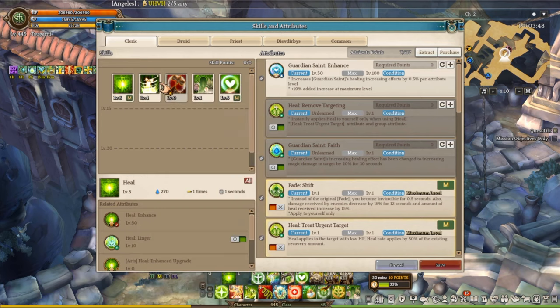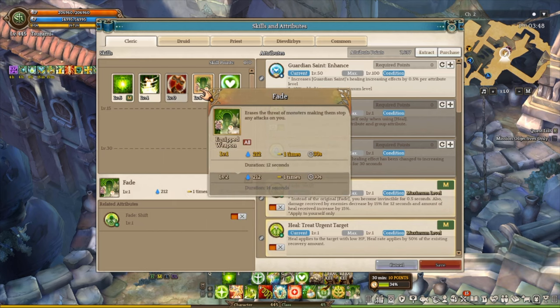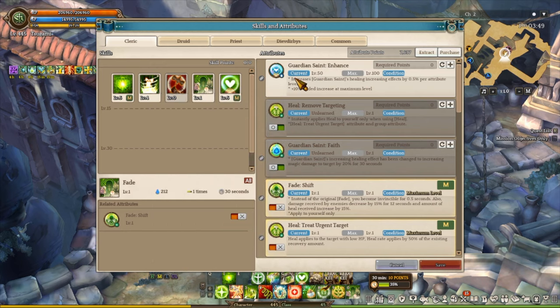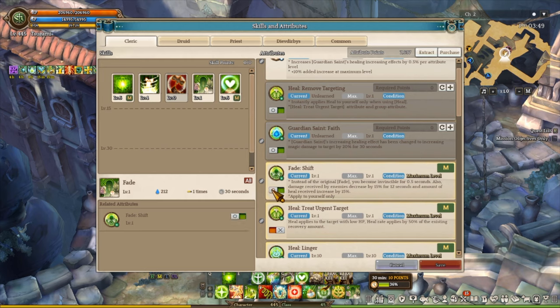For the skill build, I actually maxed out heals, guardian saying 1 point to fey, and then the rest of the skill points going to cure. I have to be honest — I rarely use cure. Cure is not even worth investing unless you're doing GCW or PvP content. I recommend investing the rest of your points into fey if you're focused on PvE. There's no debuff in this game considered a huge threat, unless you're doing PvP against wugushi which does insane poison damage — then you might consider cure. For attribute levels, I have level 50 for guardian saying and level 50 for heals, and I maxed out heal linger. I also have phase shift, but I rarely use it unless I'm doing a Scare Eclipse — it's kind of an iframe against one-shot mechanics, so that is really optional.